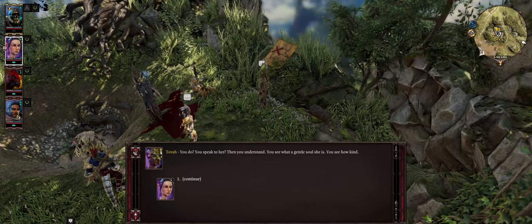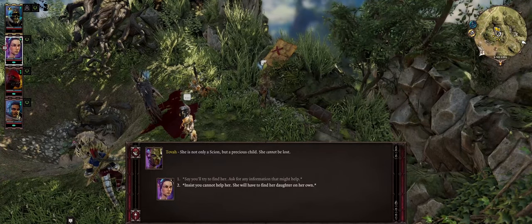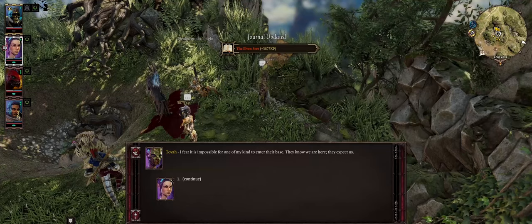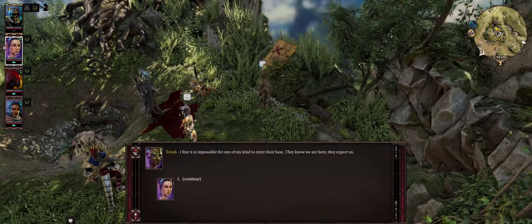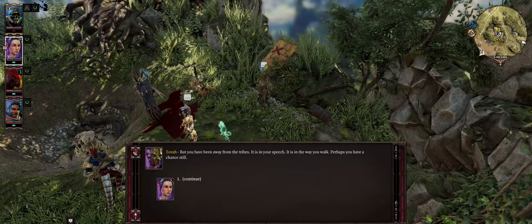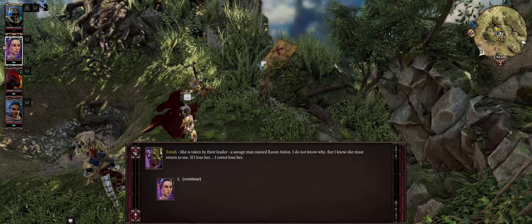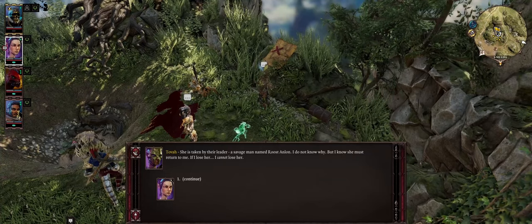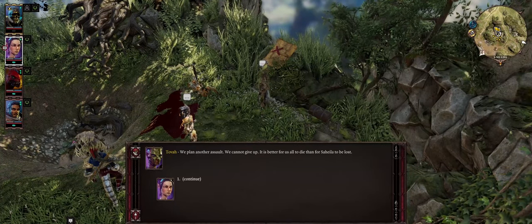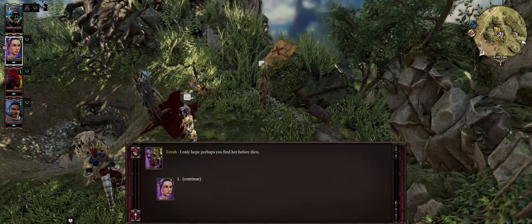I tell Tova I met her daughter while in Fort Joy. She understands — Sahyla is not only a scion but a precious child. Tova fears it's impossible for her kind to enter the Lone Wolves' base since they know the elves are here. But she observes: 'You have been away from the tribes — it is in your speech, in the way you walk. Perhaps you have a chance still. Their leader is a savage man named Roost — I do not know why he took her.' Good luck is given.